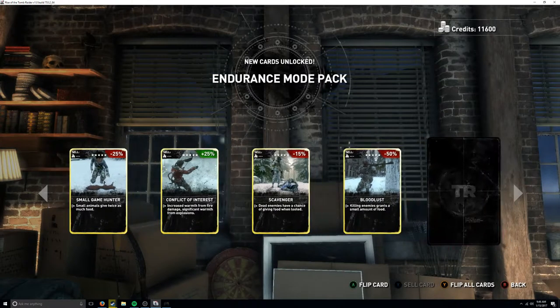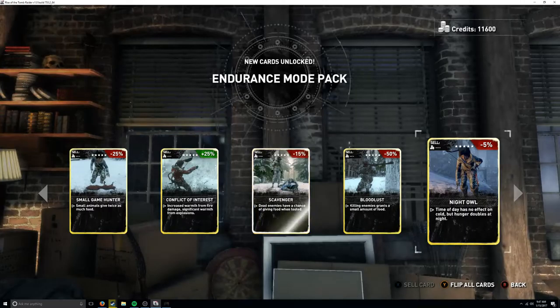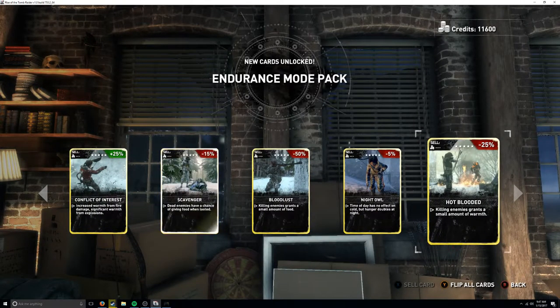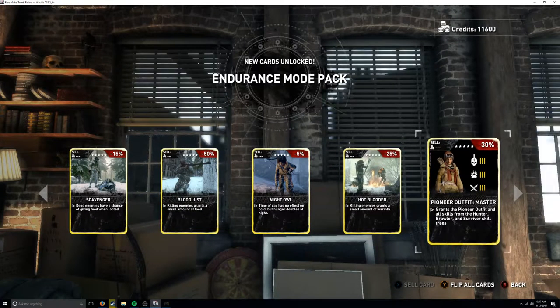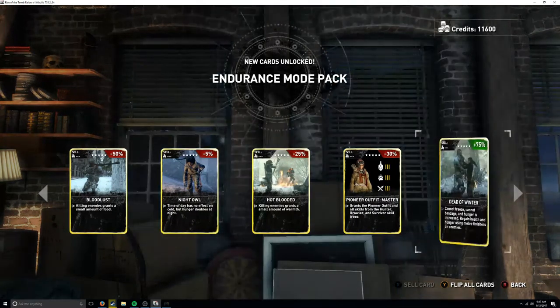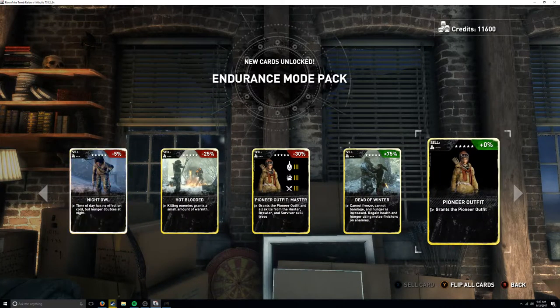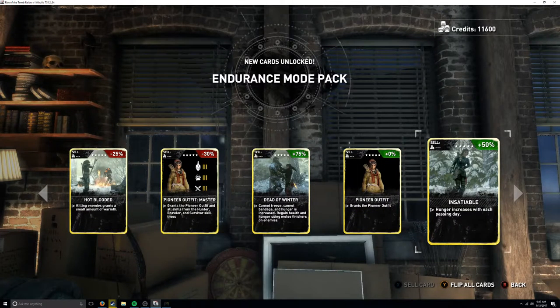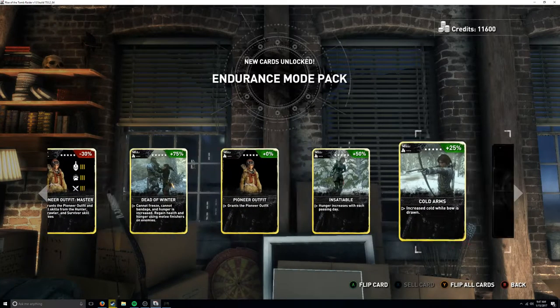Bloodlust - killing enemies grants a small amount of food, so enemies can basically be your food source. Night owl means time of day has no effect on cold, but hunger doubles at night - that's gonna suck. Hot blooded - killing enemies grants a small amount of warmth. Pioneer outfit master grants the poison pioneer outfit and all skills from the hunter, brawler, and survivor skill trees. Dead of winter means you cannot freeze but cannot bandage, and hunger increases; you regain health using melee finishers.